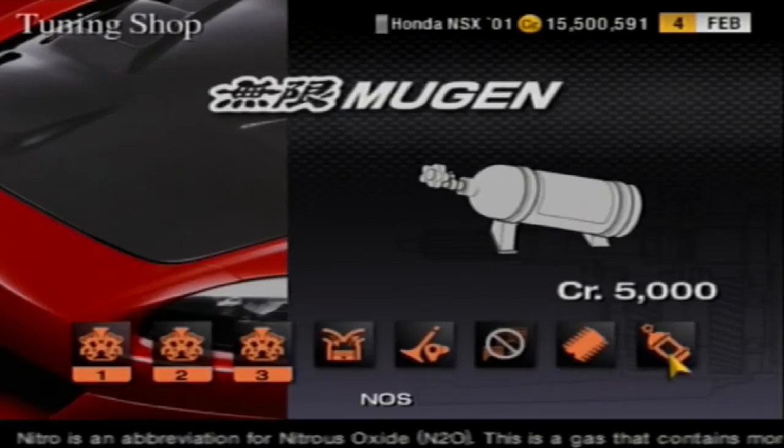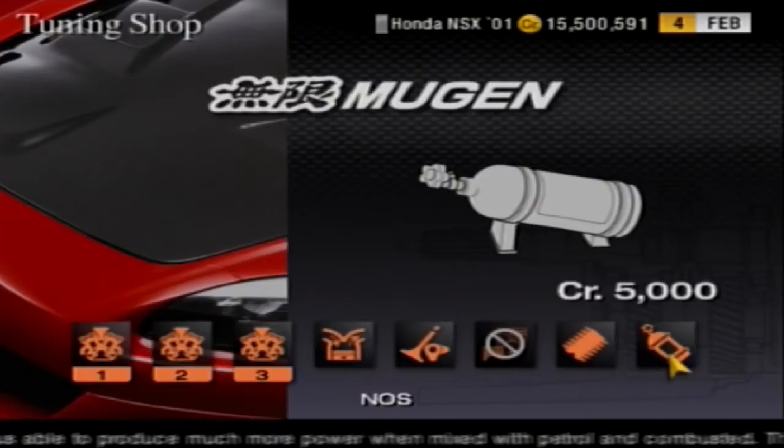Anyway, this time it's a turn of nitrous, or nitrous oxide to give it its proper name. We saw that tyres had an unbelievable effect on lap times — 20.2 seconds from the best to the worst. But can nitrous be more effective than that? Well, let's find out.